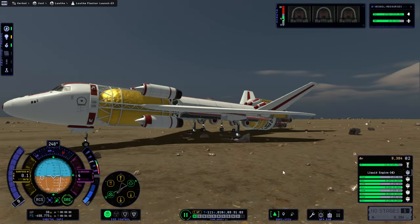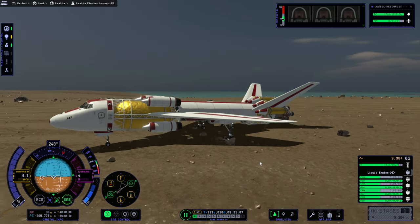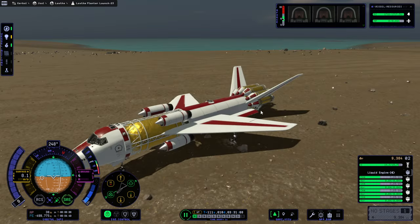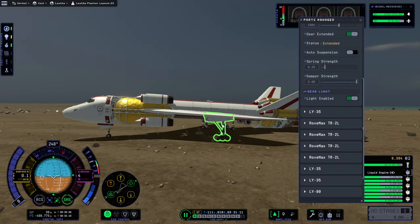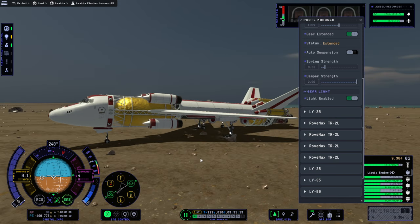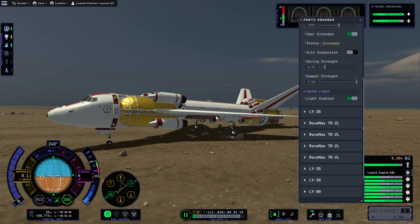Hello everyone, welcome back to Late Station and Base Construction in Kerbal Space Program 2 Early Access. As people have commented, and one bad panda commented during the live stream when I was actually trying to land it — splashing down and crawling onto the surface — I should probably increase the spring strength right now, because we could use a little bit more height.